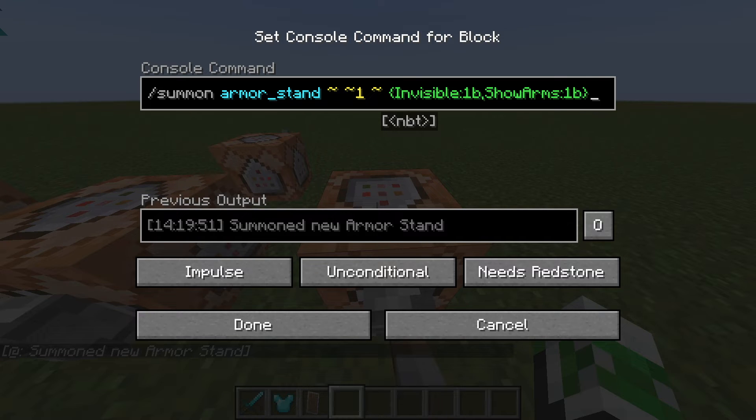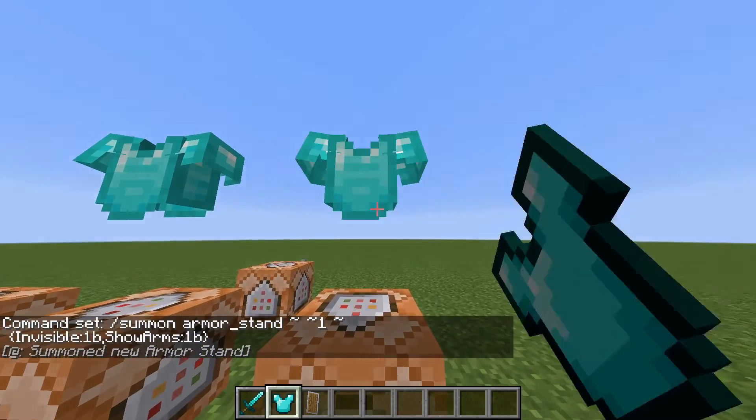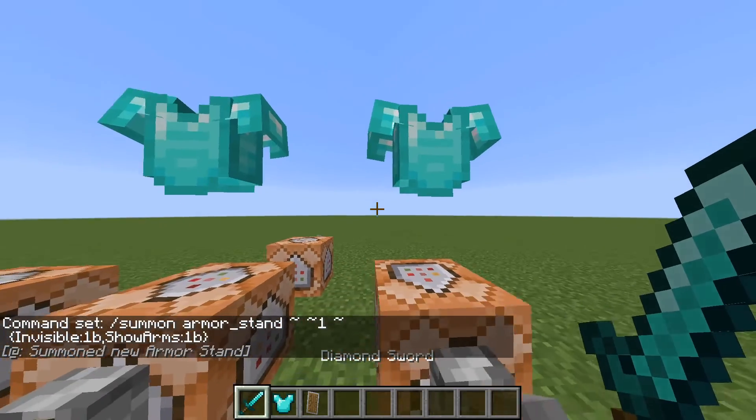Curly bracket, capital I, Invisible, colon, 1b, comma, capital S, ShowArms, colon, 1b, and closing curly bracket. And this will get you an invisible armor stand that can hold weapons and armor.